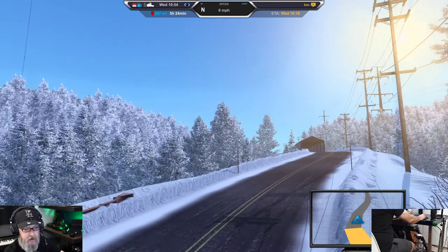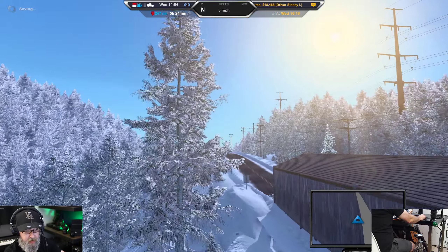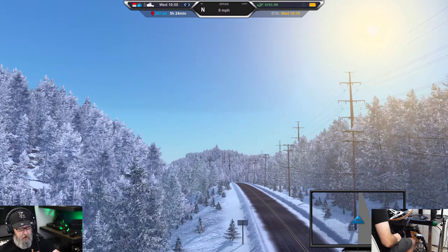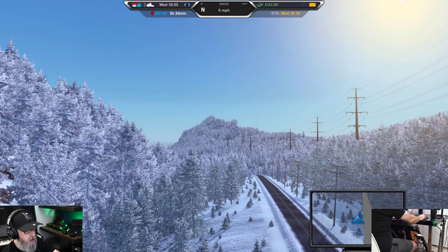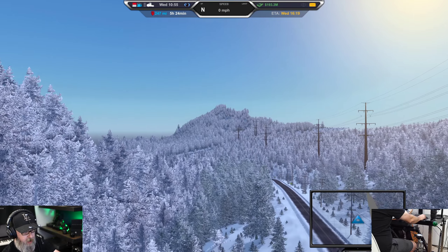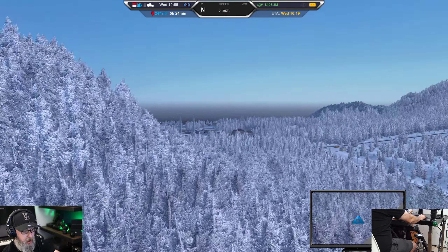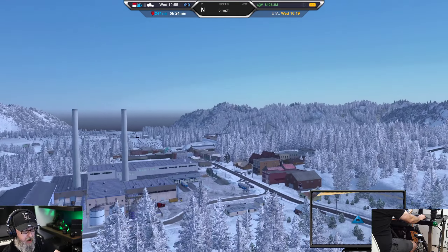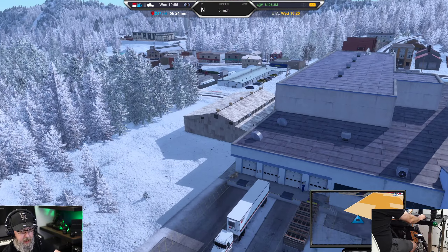We're going to feature it, so let's get to the drive. We've got to go up over this hill and this cool little bridge that he put in. We head over to Georgia Pacific where they're loading up the trailer right now, and we are headed to the Dollar Store in Wenatchee — about a five and a half hour drive game time. I'm going to be speeding things up.